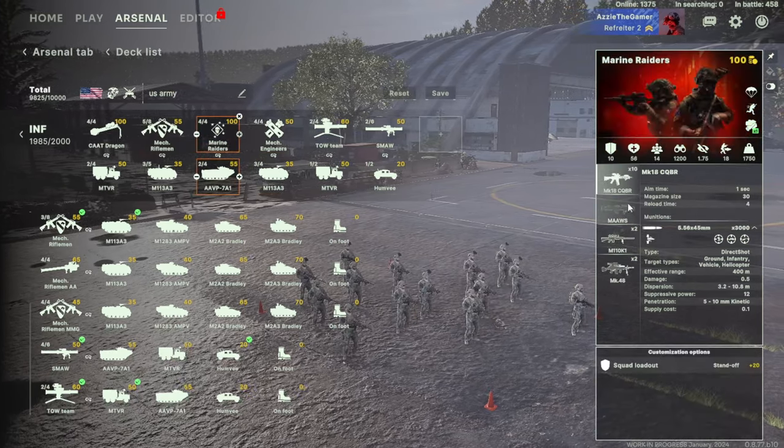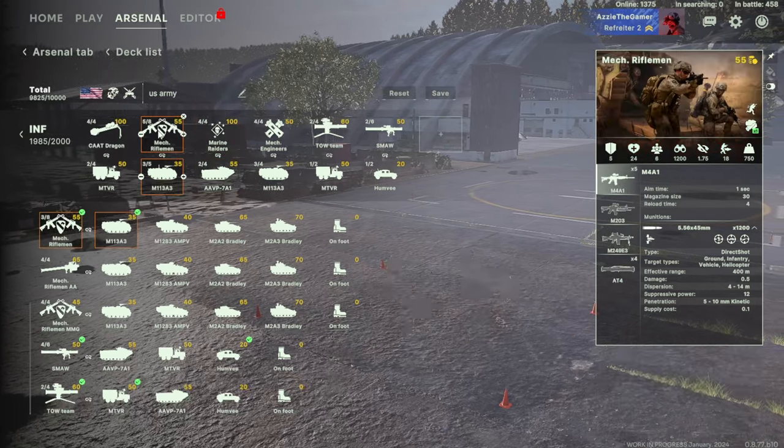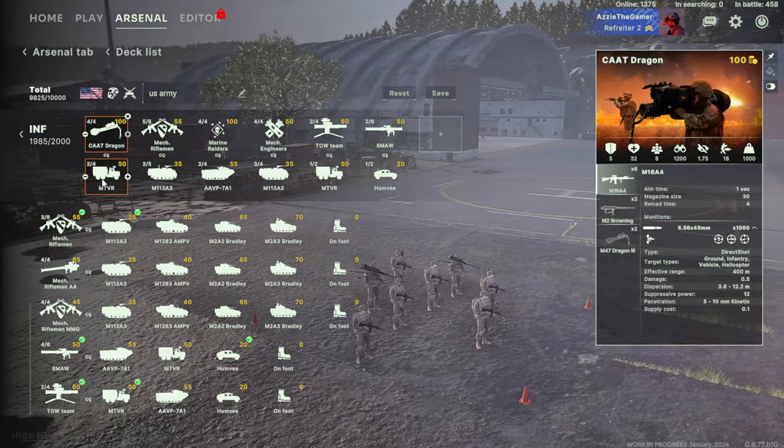Marine Raiders are really good for holding the ground - they've got really great stats on them. Mech infantry are usable too, not bad, good armor, not too bad overall. Then you've got your anti-vehicle units on top of that.